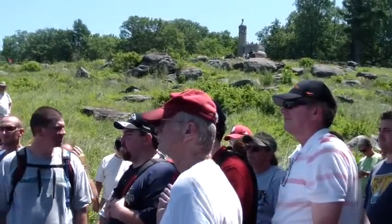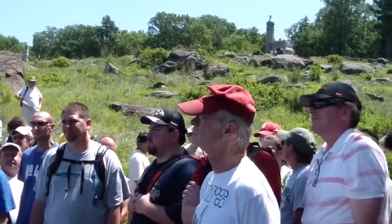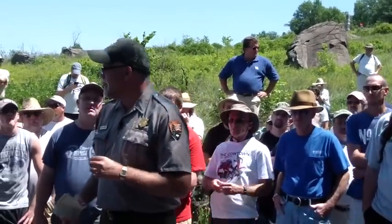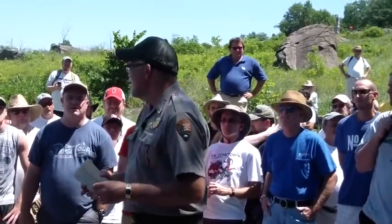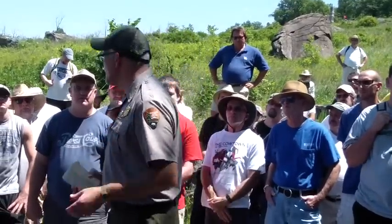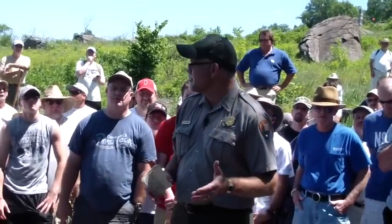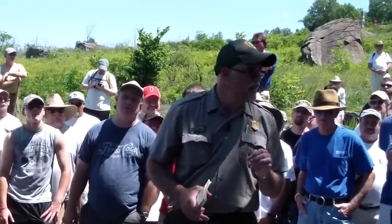One of them was Gouverneur Warren, the chief engineer of the Union Army. When he came back to talk about how he patchwork-quilted the Union line by putting Union troops on Little Round Top just in time to meet the Texans and the Alabamians, he did so with a certain urgency in his voice. Some of you know that at Five Forks in early April 1865, he was suddenly removed from command by Phil Sheridan. After the war he would fight that ruling, and through a Court of Inquiry in 1878, he was completely exonerated — going to his death three years later knowing his name was clean. The Court of Inquiry actually rendered a judgment that Phil Sheridan had acted rashly that day.